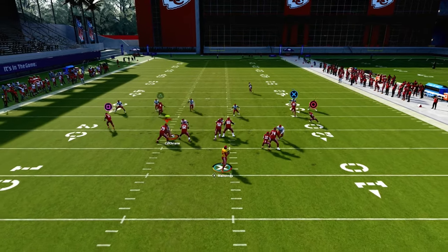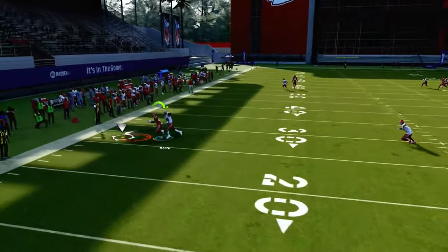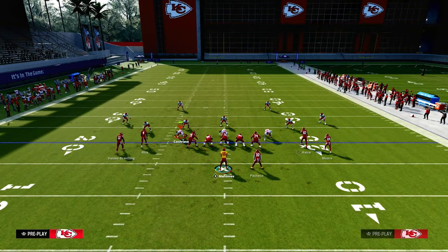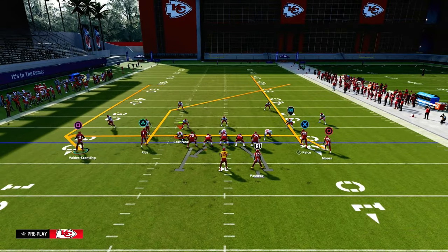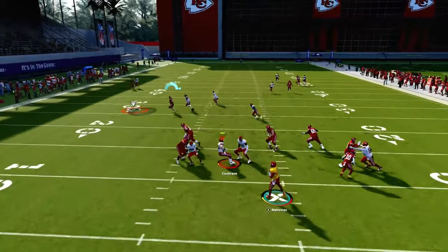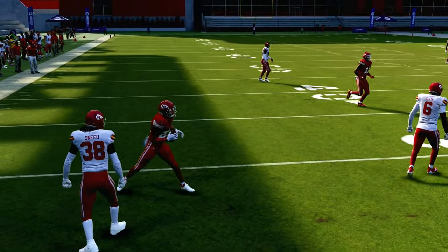The cool part is the opponent is going to have to user that post route, which then allows you to throw this drag route across the middle of the field against pretty much anything the defense does. You can also create a motion out on this wheel, and against press man-to-man that creates better spacing. As you can see, that drag is just absolutely lethal against man-to-man coverage.